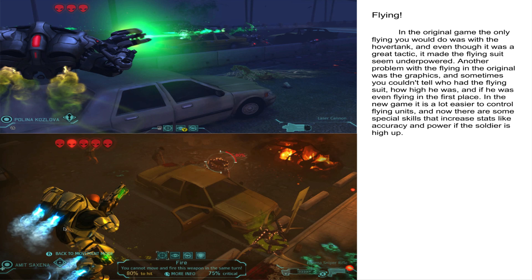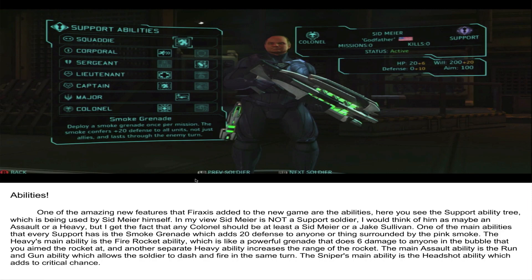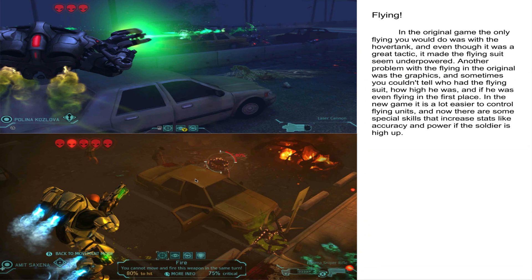On the bottom here we see the Archangel suit, which just lets your troops fly. It's really good for snipers because you can get a skill that buffs your accuracy and critical chance when you're higher up. There's also a Chrysalid there, so if he did not have the Archangel suit, he would be in danger of becoming zombified. You can also see the hit percentage when you're aiming at a person, and on the top left it shows how many aliens there are — the one that's lit up is the one you're aiming at.